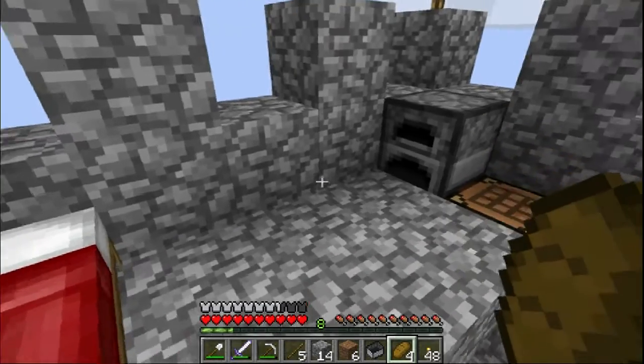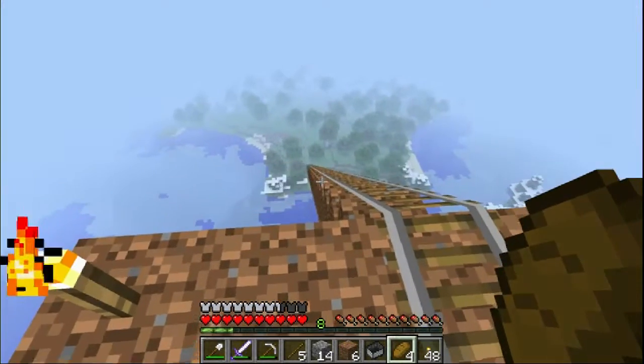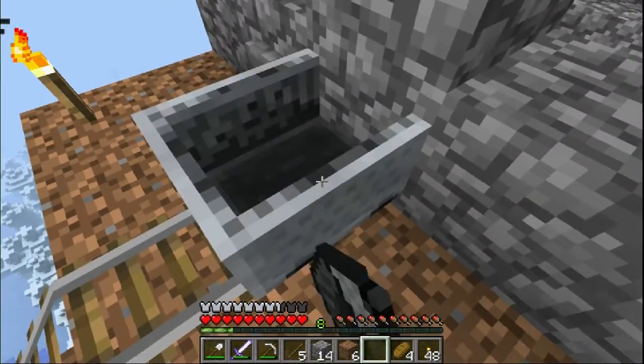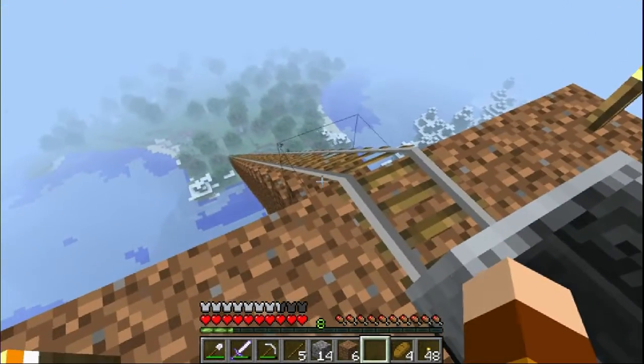I'm going to try to get that right now. I built this ramp on my tower here. This is a powered rail, which will give me a little boost when I push that button and send me down the track.